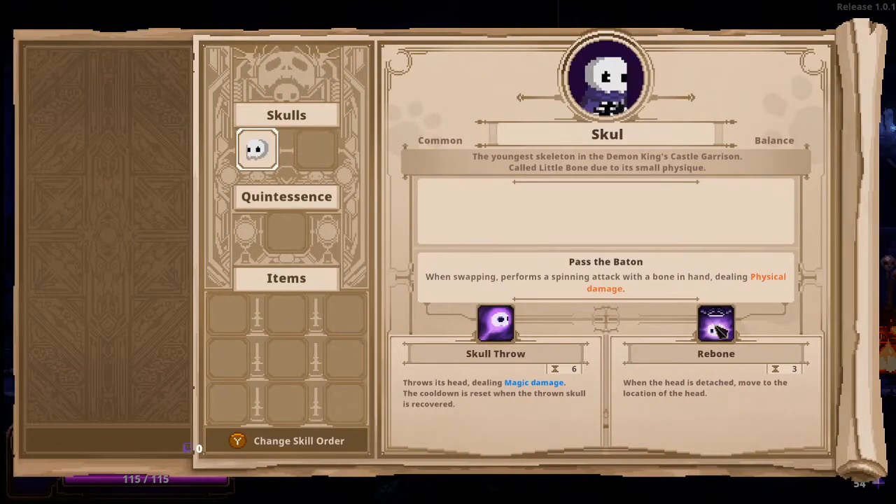I have this scroll inside my head — it kind of tells me about my stuff, that's where I can go to view menus and such. Right now I'm just Skull, the youngest skeleton of the Demon King's Castle Garrison, called Little Bone due to his small physique. He's common, his type is Balance. The first box has his auto-attack passives, the second box is his switch technique. He also has skills — on left trigger I can throw his head and deal some magic damage, and I can pick it up to reset the cooldown. On right trigger, any time you throw his head, you can actually immediately move to where it is and blink there and reattach, which is pretty sick.